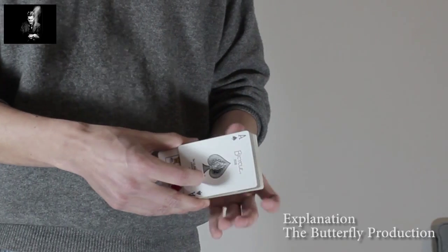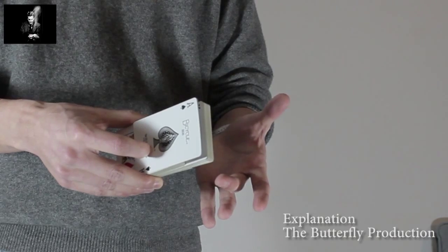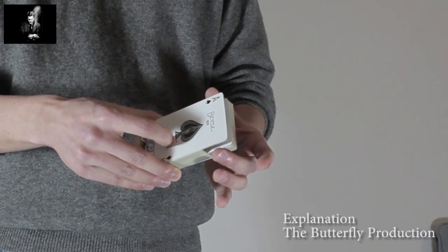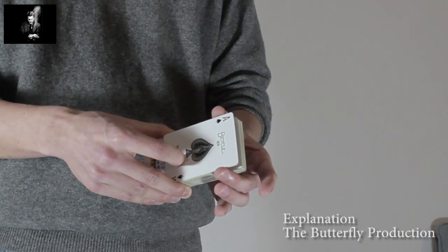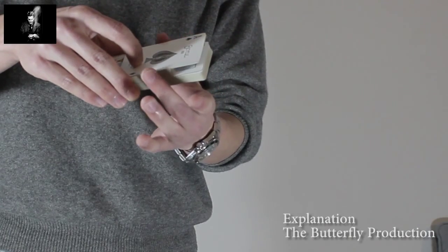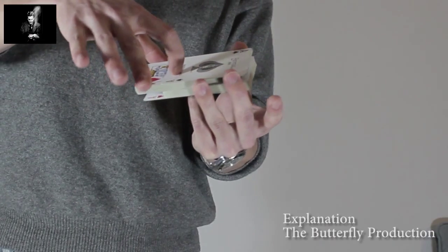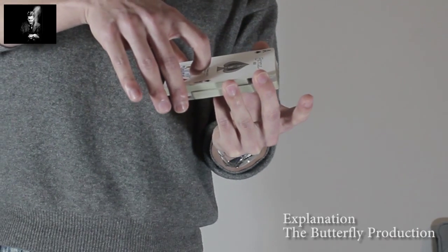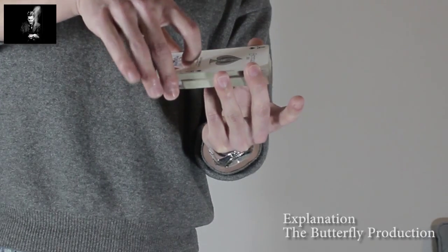The positioning of your fingers is important for the revelation. Take your left middle finger and thumb and place them approximately at the index of the face-up ace, gripping both the bottom packet and the out-jogged two cards at the same time. With the same grip from above, take your right middle finger and thumb on the middle packet and the two cards on the bottom.